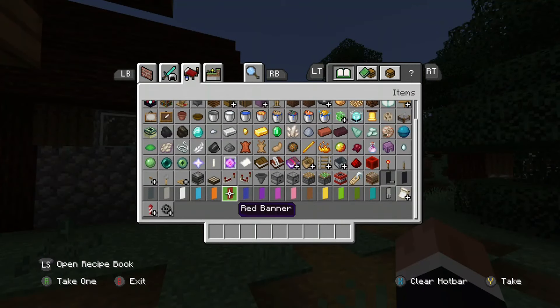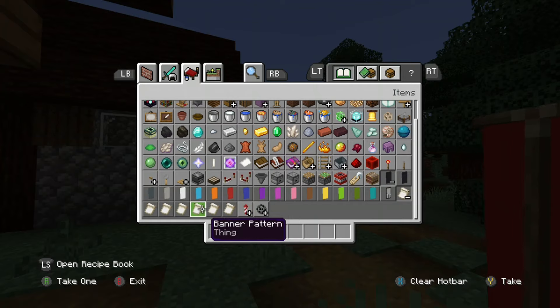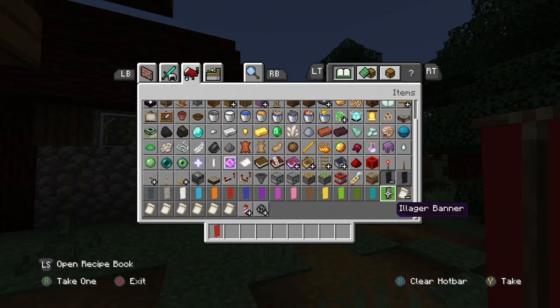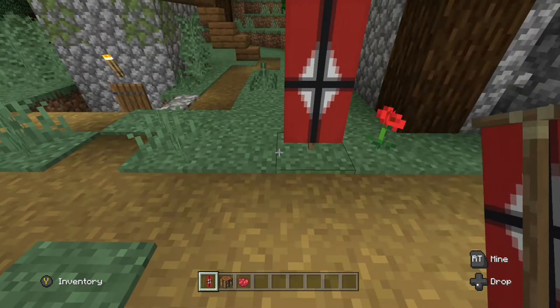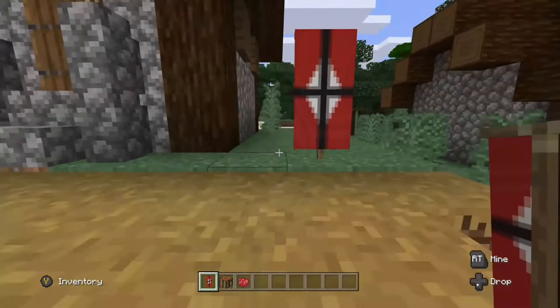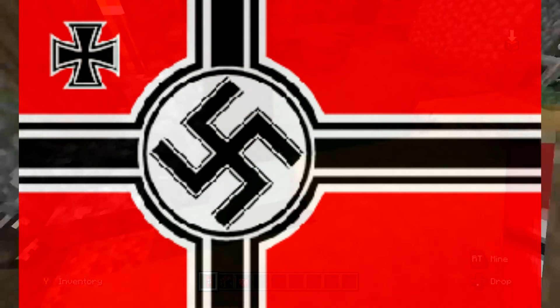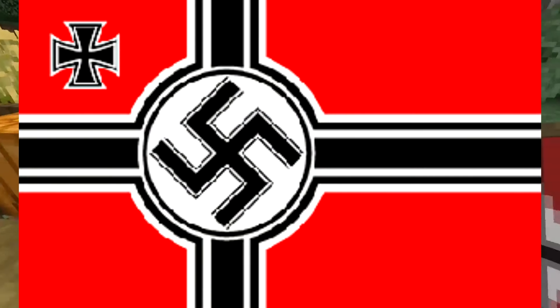One very cool thing about the update I'm very much aware of is that you can now create your own custom banners, which I think we can sure have fun with, if you know what I mean. And here we are — we have finished our banners. As you can see, there's absolutely nothing wrong or suspicious about these banners. They have no affiliation with any real world regimes. These are just completely regular banners that I made out of my own creativity.